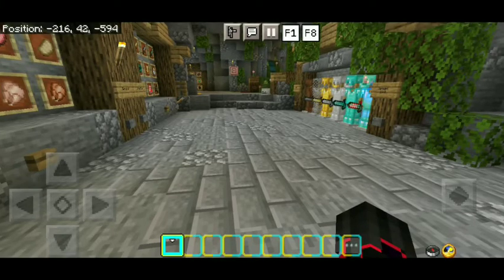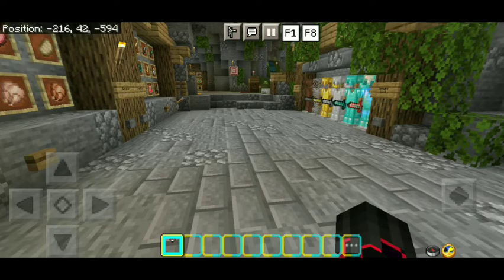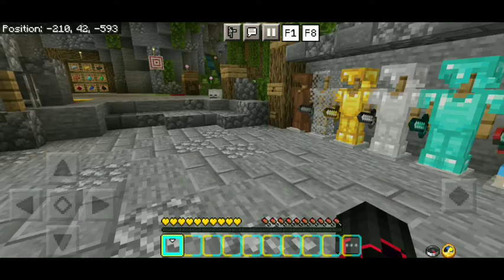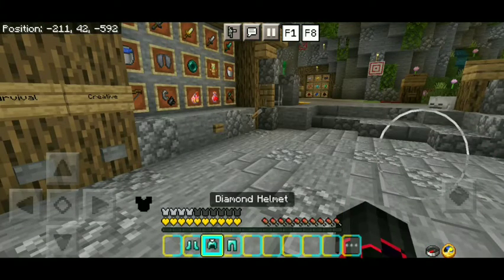Loading into this client, we will immediately notice on the top of the screen that we have brand new F1 and F8 buttons. We also have a built-in clock and compass right under there. We also have a Gravity Client themed hotbar, and it also features a very cool armor HUD.